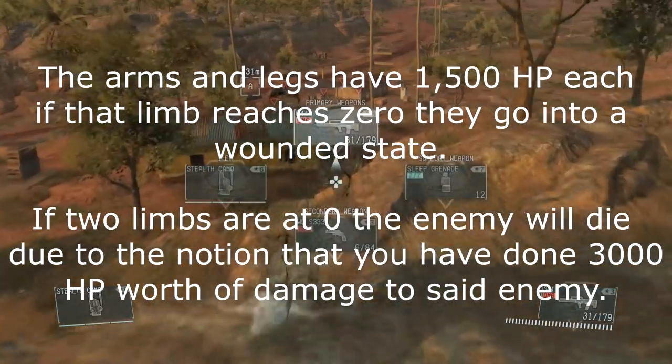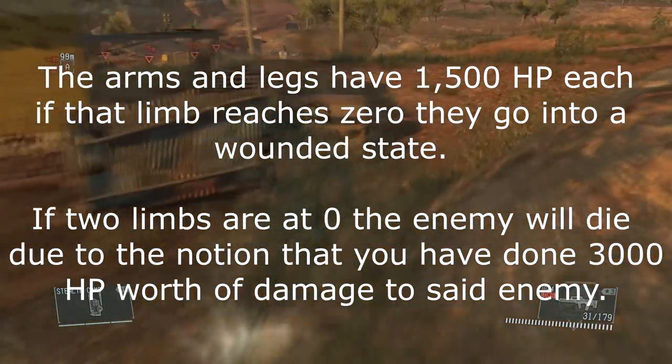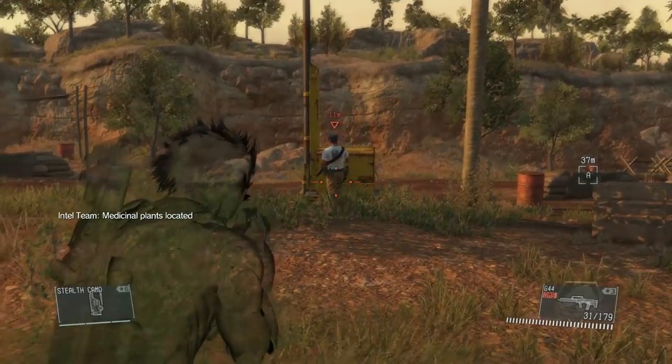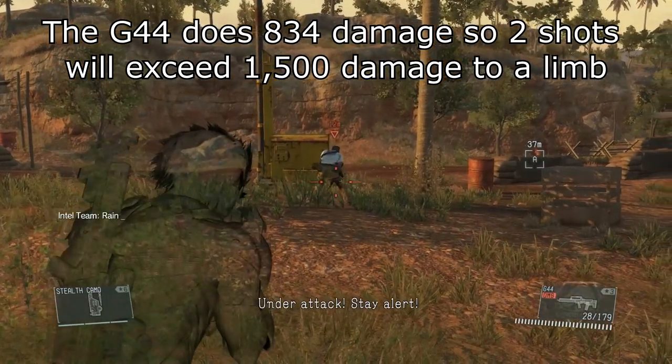But if two limbs are at zero, the enemy dies, and that's because you already exceeded 3000 damage — and because they have 2600 total, you essentially killed someone. So I grabbed a few sample weapons just to go out into the field and show you guys what I'm talking about.